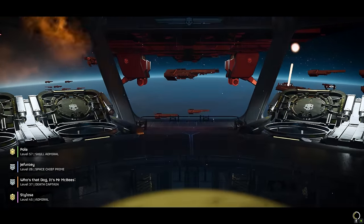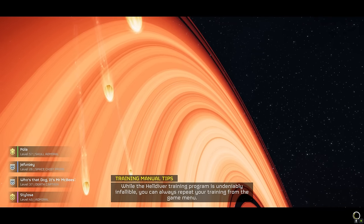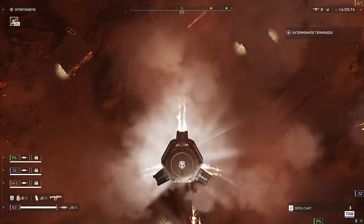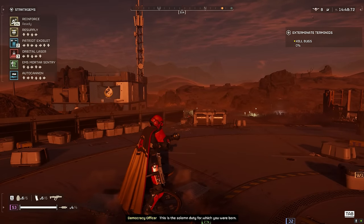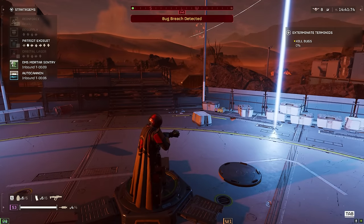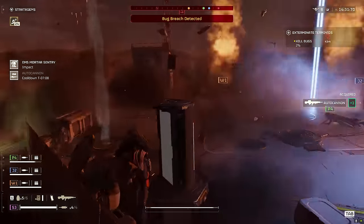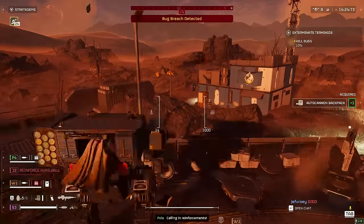On eradication missions, the enemies are just there to begin with, so I hope I don't just get annihilated by a charger. I'm going to drop my turret and drop my mech straight away, and hopefully I can get in the mech. The bugs don't actually spawn instantly. Okay — auto cannon, let's go. EMS Mortar is up and running. Bile Titan is dead. Mech — let's go. I love this game.